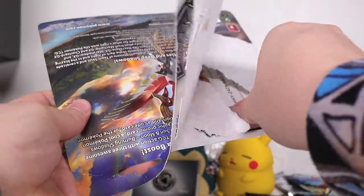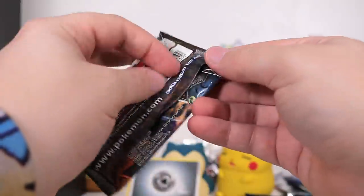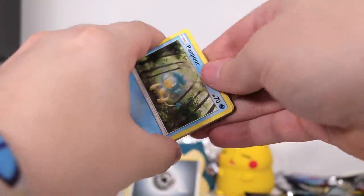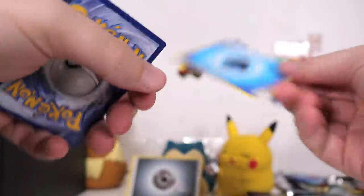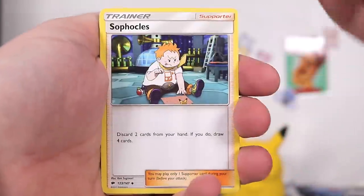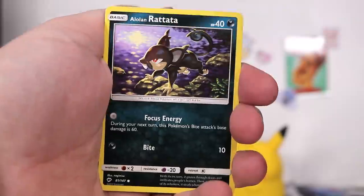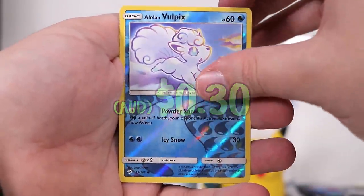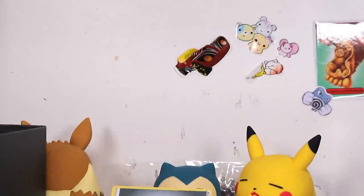Now it's time for the Burning Shadows pack. There's an upside-down code for someone. Here is a pack with Marshadow on the front. Getting rid of the water energy. We got a Seviper, the Fat Child, Pamper, Marshadow — Alolan Rattata, Alolan Vulpix reverse. And at the very end, Marshadow.